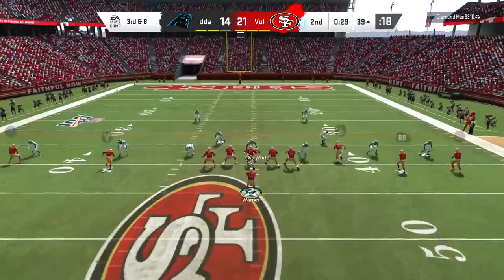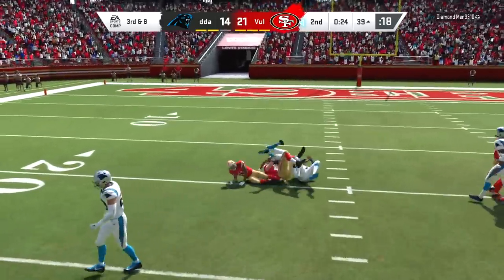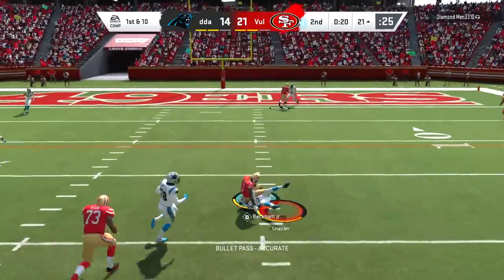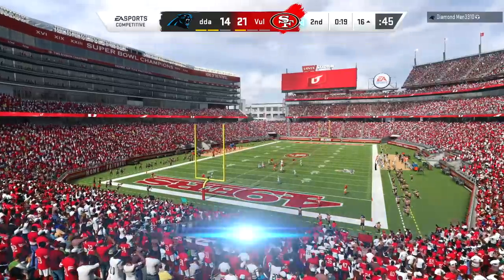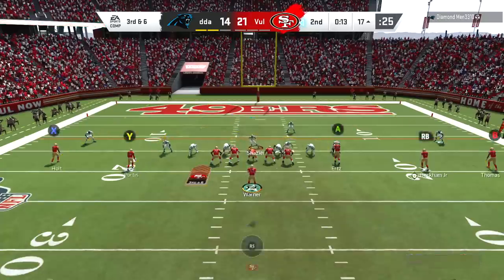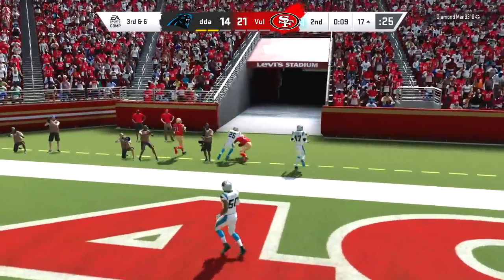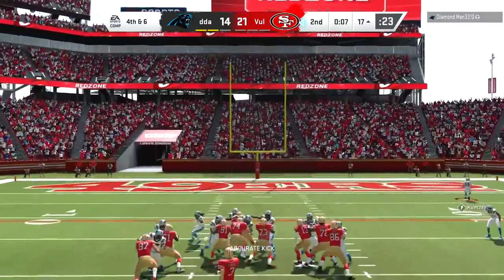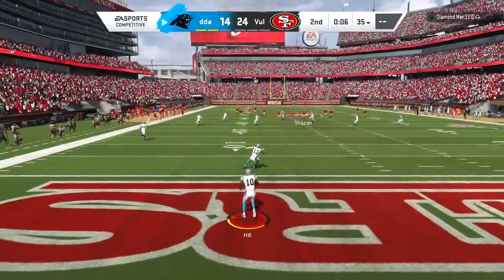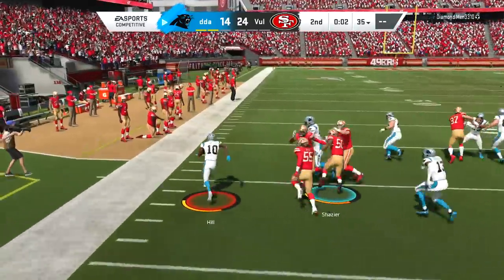We go downfield for Beckham but that was just a bit off the mark — a perfect idea but Warner got a bit nervous thinking the safety was there. We go middle to Zach Ertz — on a corner route against especially tight ends, he just absolutely torches them. That's why I got Ertz. Third down and six — we're down all our timeouts so we just lob it to the end zone for Clinton Portis, but he doesn't get both feet in bounds. I went for the RAC catch right there — it didn't work out. I'll take the field goal.